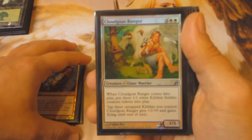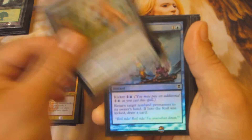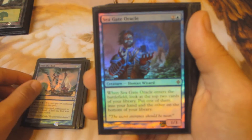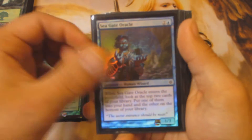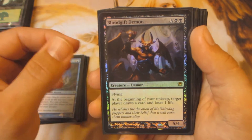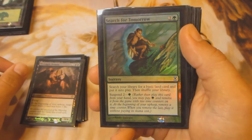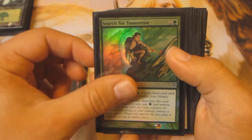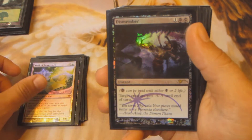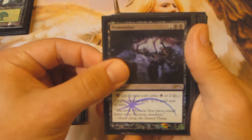Cloud Goat Ranger from Lorwyn, Into the Roil, Seagate Oracle, Bloodgift Demon, Search for Tomorrow from Time Spiral, Wall of Reverence, and Dismember — the promo.